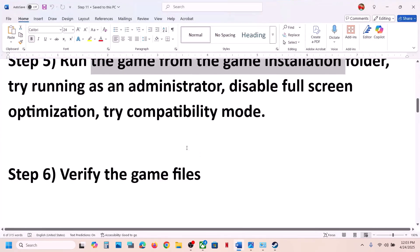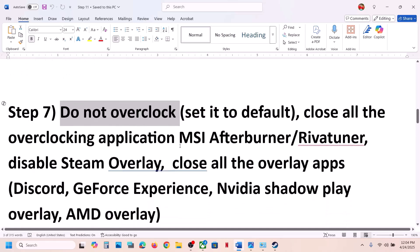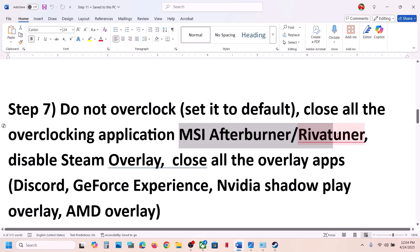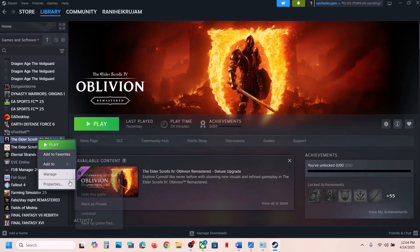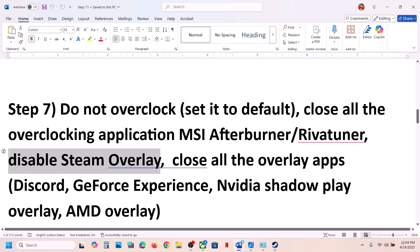If still not working, do not overclock. If you have overclocked your computer, remove the overclock and set it to default. Close all overclocking applications like MSI Afterburner or RivaTuner if they are running. Also, disable the Steam overlay — right-click the game in Steam, select Properties, go to the General tab, and turn off the option that says 'Enable the Steam overlay while in-game.'